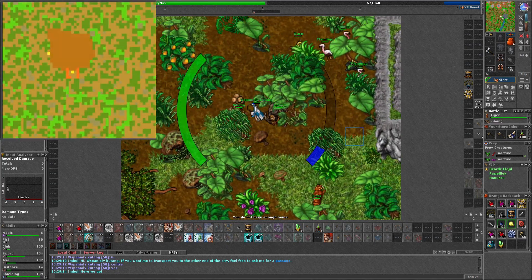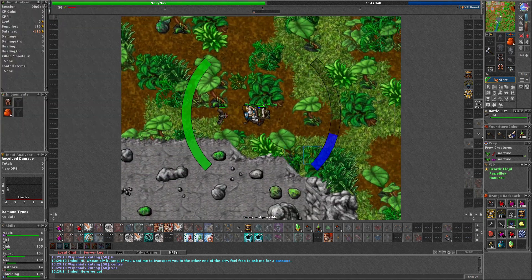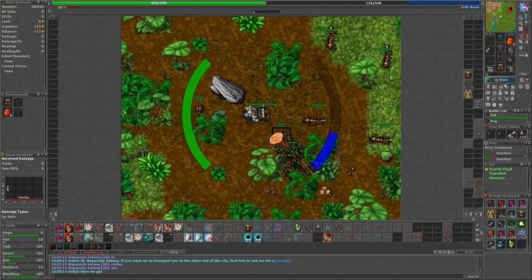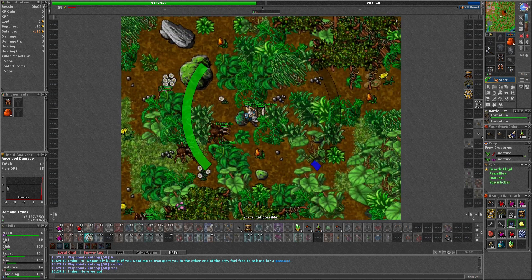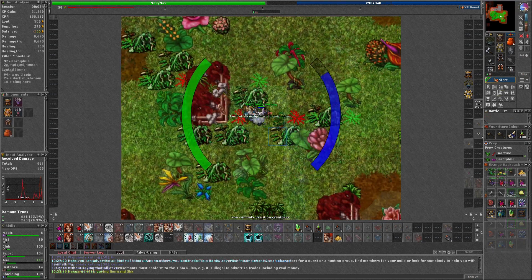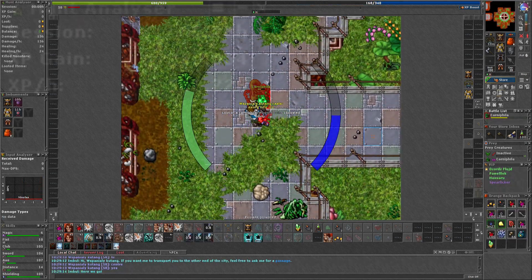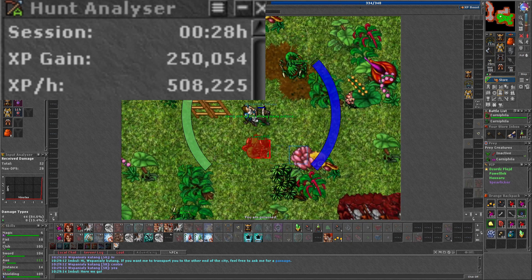Carnifilas is the boosted creature of today in Tibia, and it's a great time to dust off your low level character that you want to level up. The spawn is located near Branuta in Port Hope and it's packed with Carnifilas. The exp here is around 550k per hour with boost and prey on a level 60 Elite Knight.